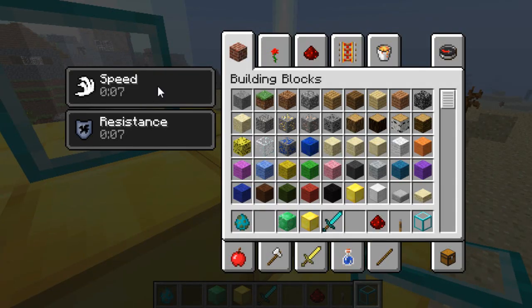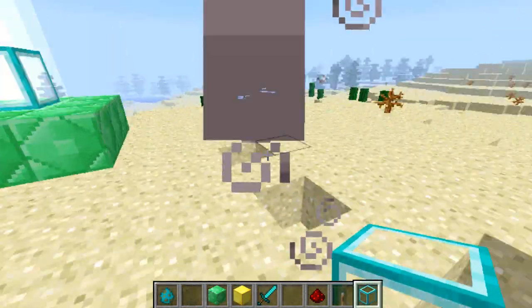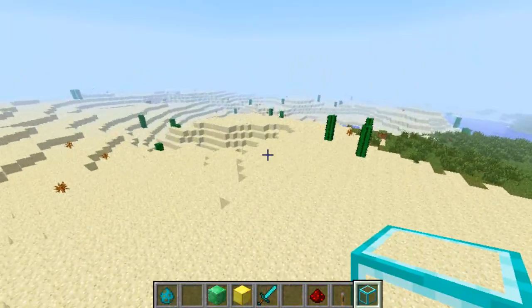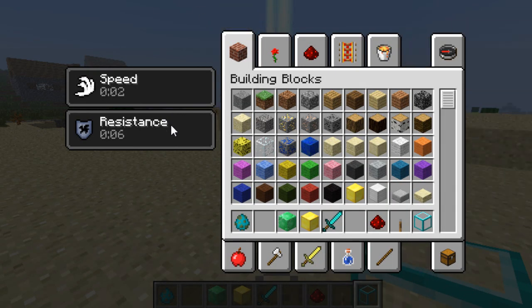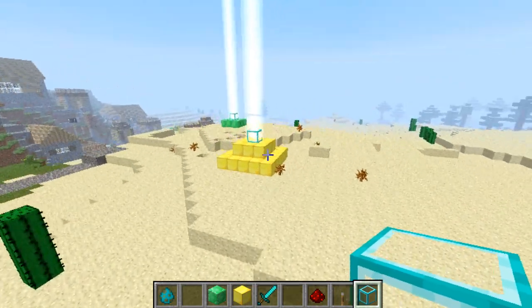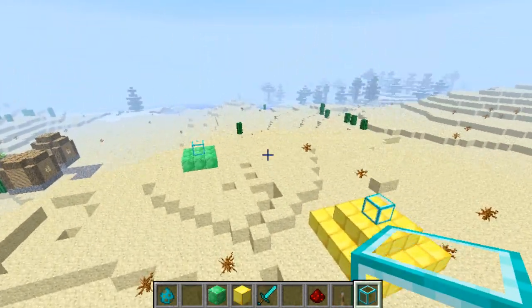As you can see, we are affected by both beacons at the minute because we're in the radius of both pyramids. But if I fly over here like I did with the other one, we'll be outside the radius of the speed one but inside the radius of the resistance one. The speed will slowly tick down but resistance will keep powering itself back up again. And that is pretty much your Pyramid Beacons, or Work in Progress as they're currently called in the new Minecraft snapshot.